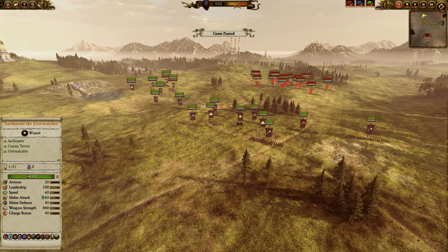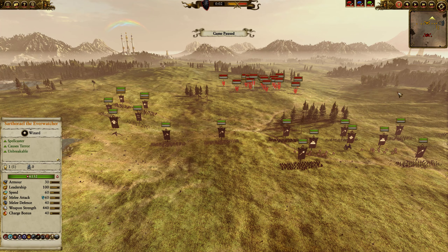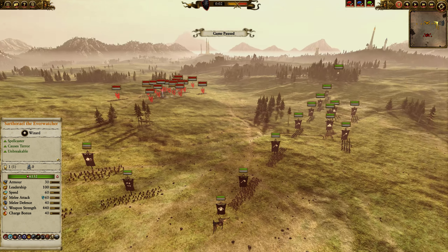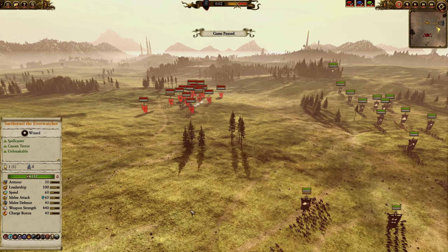I also brought two Chaos Feral Manticores. These are good for diving in against their low-armored leadership targets, key artillery pieces, or mortars. For dealing with all the harass, I bring two Marauder Horsemen and two Chaos Warhounds with poison. They're great for hunting down things that are running away, using poison to slow them down and make them less effective.